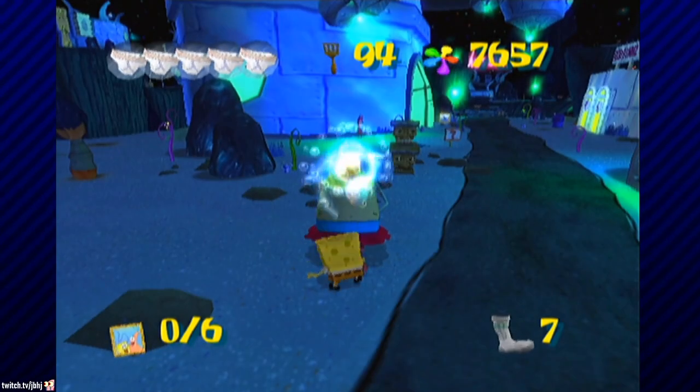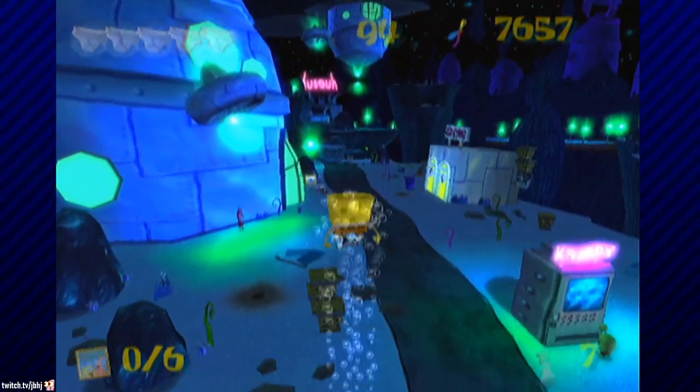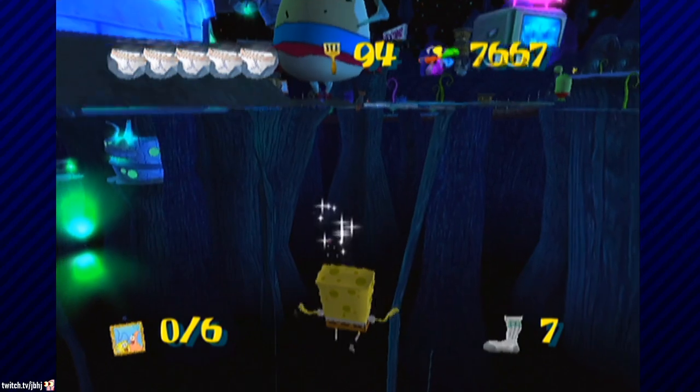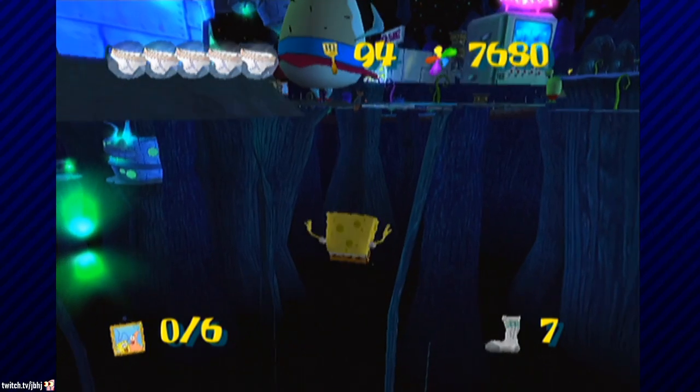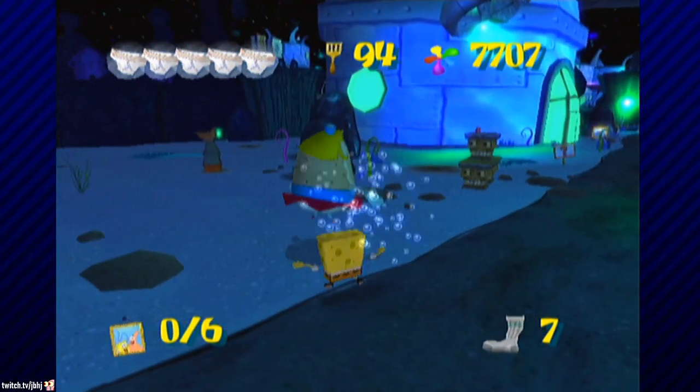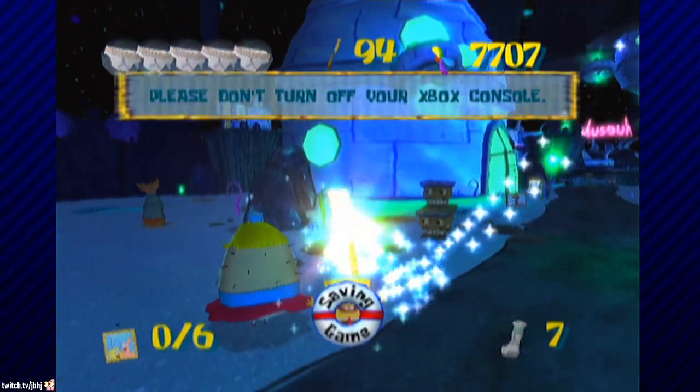This trick can be used at the start of Rock Bottom next to Mrs. Puff. Clipping through the ground lets you grab an out-of-bounds shiny object left over by the devs. It turns out to be a debug trigger that instantly completes the artwork challenge. You can grab the text box, bringing you back to the surface. Mrs. Puff will give you the spatula, which skips collecting all six paintings.